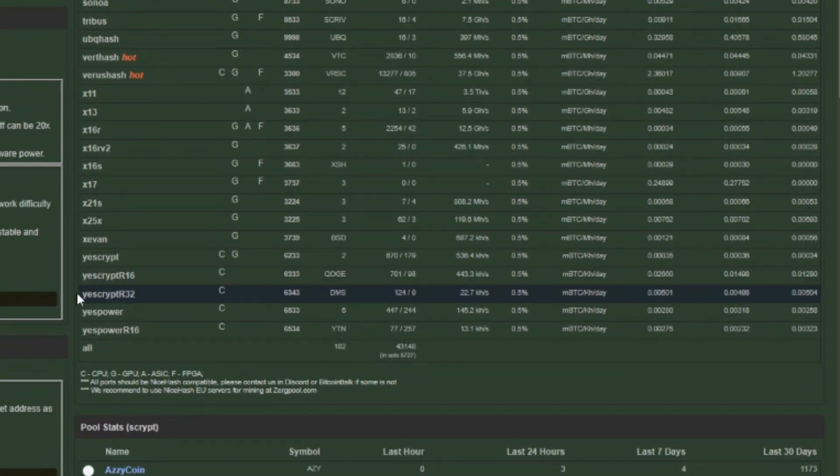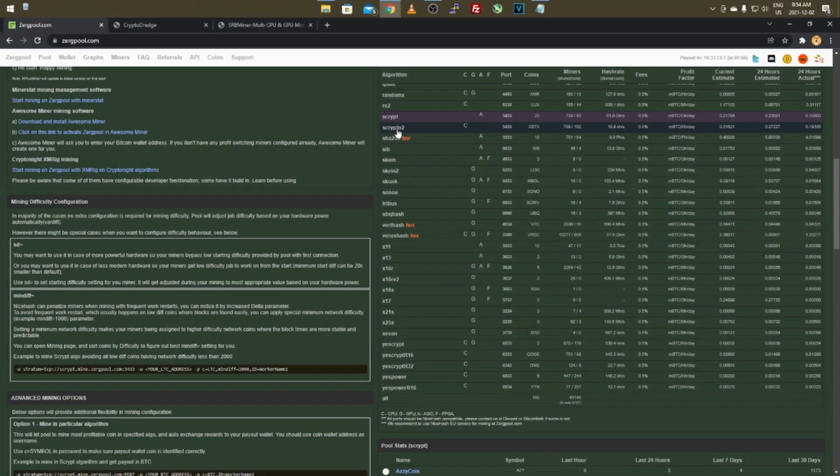There's also another algorithm I've been trying: YescryptR16. This is another good one for CPU mining — it pulls in roughly the same amount on my CPU, anywhere from 30 to 60 cents. Both ScryptN2 and YescryptR16 are around the same profitability for me, though newer motherboards or a stronger core-based CPU would do even better.